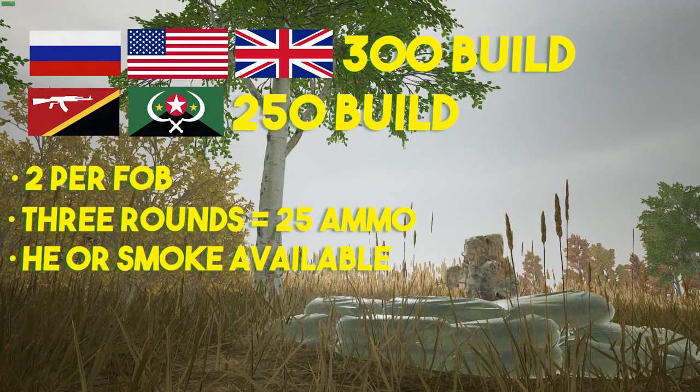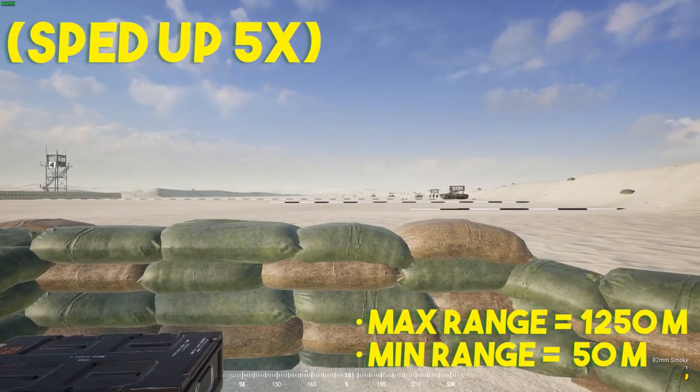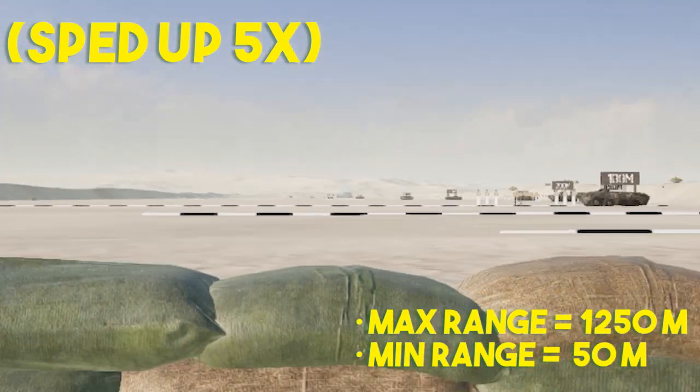Mortars in Squad are a FOB deployable. Conventional factions can build them for 300 construction, and unconventional factions it's 250 construction. You can build two per FOB, and each reload of three rounds costs 25 ammo. Maximum range is 1250 meters and minimum range is 50 meters.